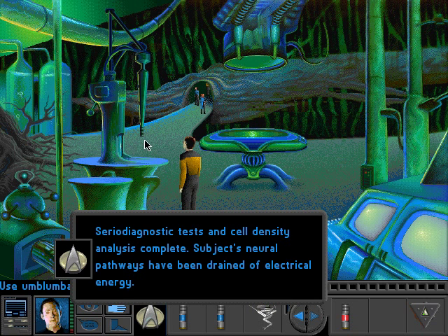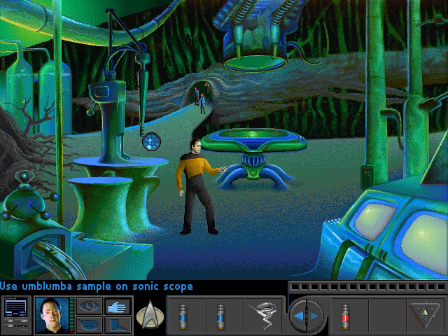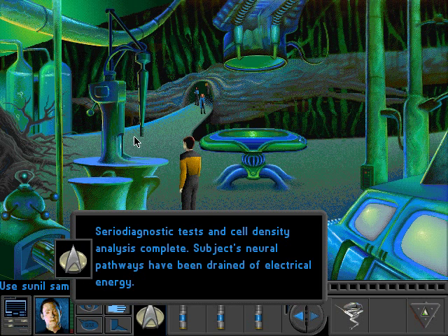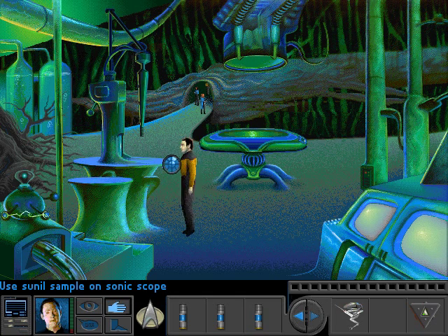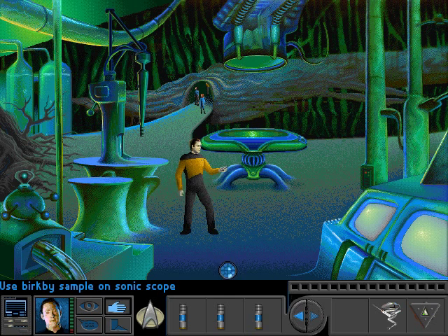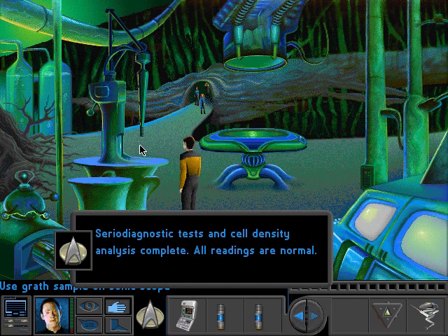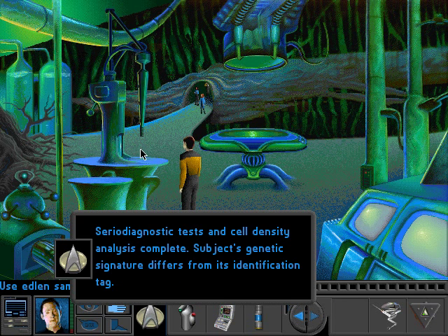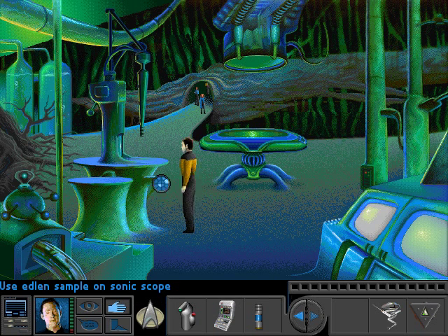Seriodiagnostic tests and cell density analysis complete. Subject's neural pathways have been drained of electrical energy. That's the same thing we saw in one of the carcasses. Seriodiagnostic tests and cell density analysis complete — subject's neural pathways have been drained of electrical energy. All readings are normal. That's another normal one. Seriodiagnostic tests and cell density analysis complete — subject's genetic signature differs from its identification tag. Another misidentified one.